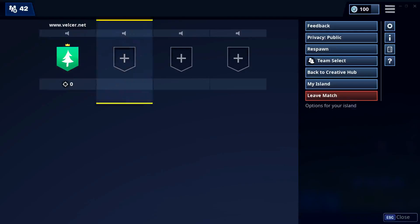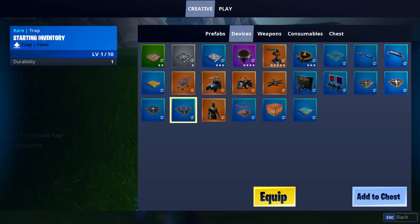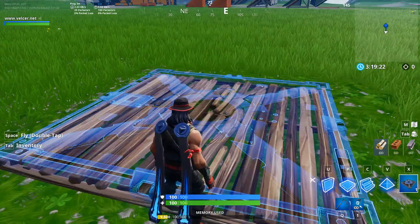Alright, so we're going to go into our creative inventory — that's inventory, creative, devices — and you want to select a starting inventory. Just place it on the floor and then follow it up with a trap.